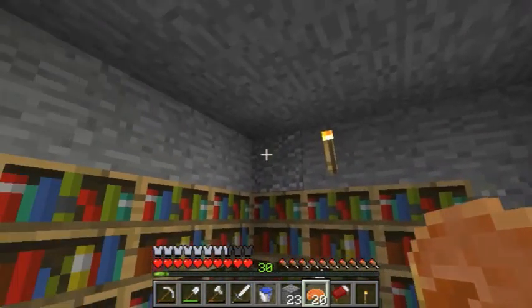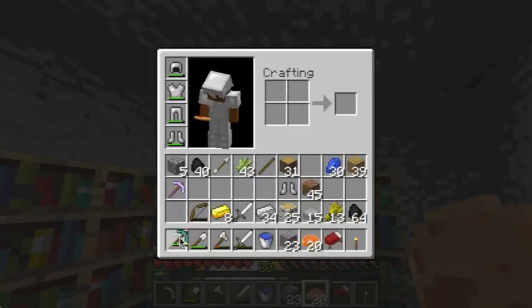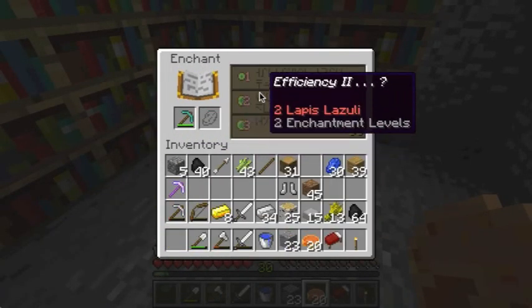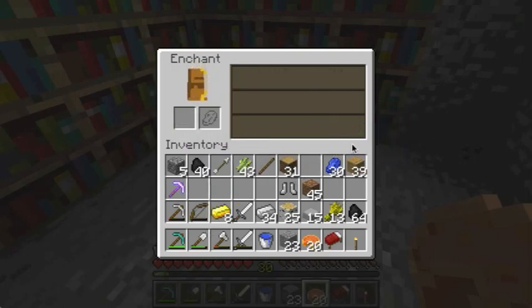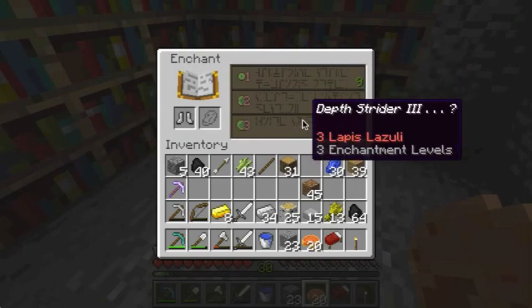I think we're ready to enchant — I notice we are at level 30. Let's see: Unbreaking 3 — this thing just hates me. Sharpness 4 — not bad. Depth Strider 3 — I kind of want Depth Strider, actually really want Depth Strider. I'm going to go for it. It's going to be my first enchantment. I really wanted to get Fortune, but that's not going to happen because this game sucks. It's not in a giving mood.